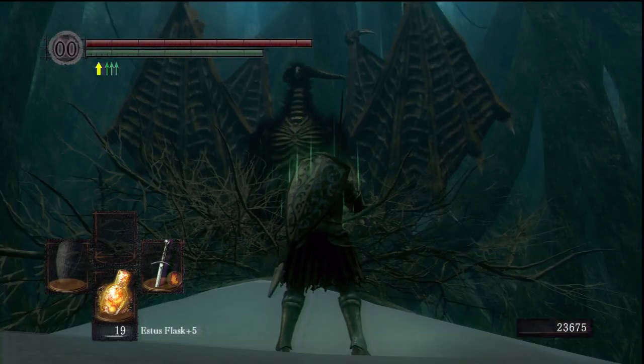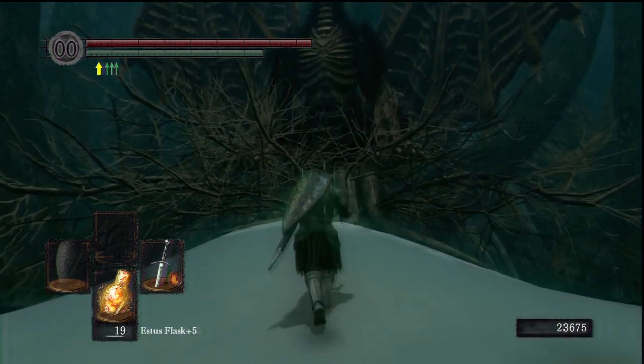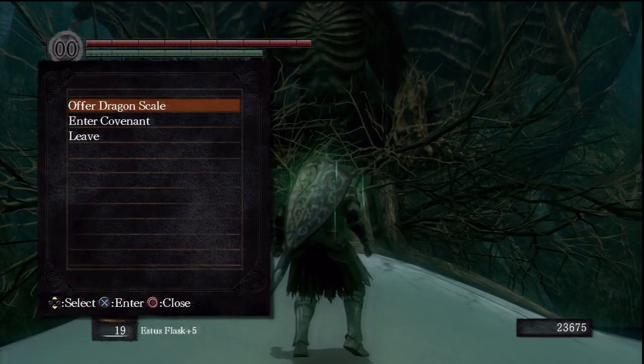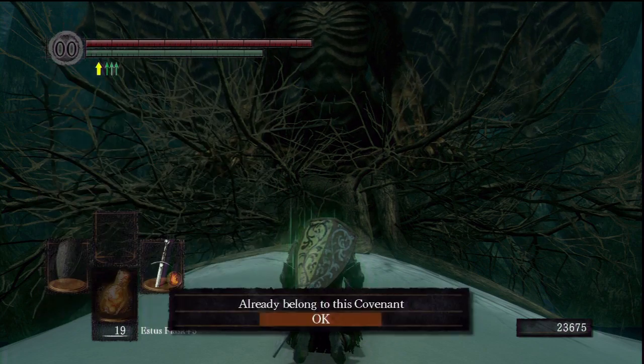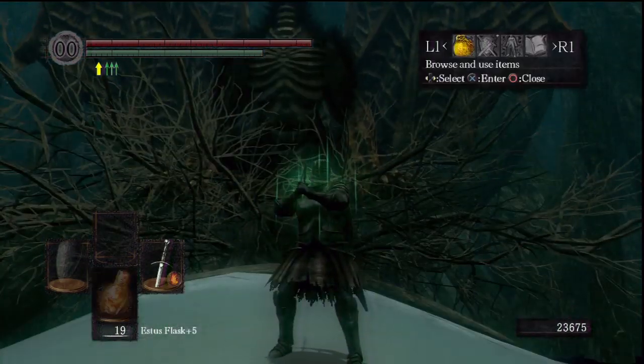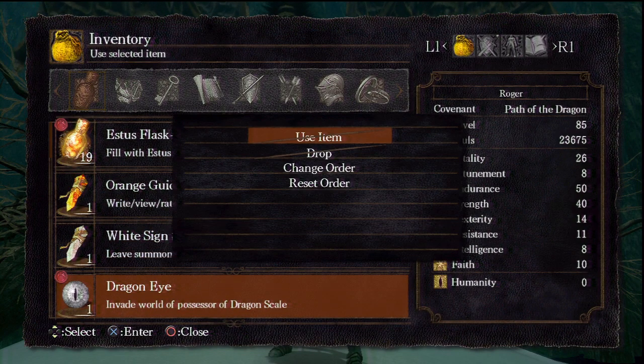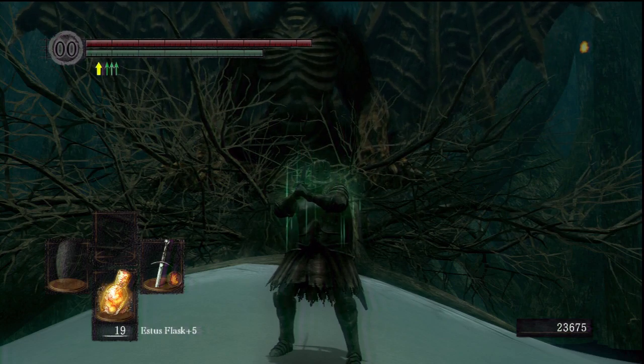Finally, we are at the Path of the Dragon Covenant in Ash Lake. Once you join, you'll get the Dragon Eye — or the Dragon Eye Stone, something like that. Use that to invade another player's world to 1v1 them. The winner will get a dragon scale. The loser will not lose one, so don't worry if you do get invaded.